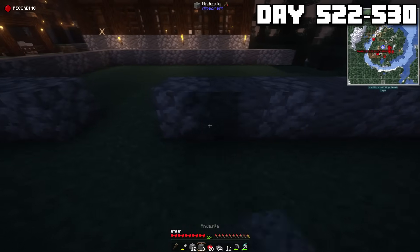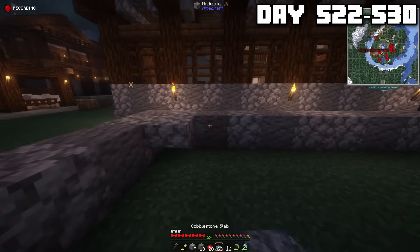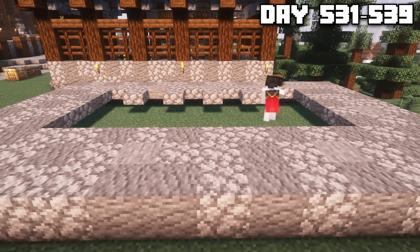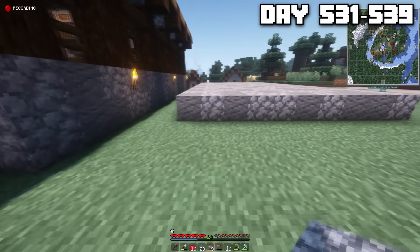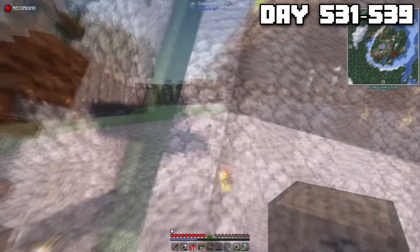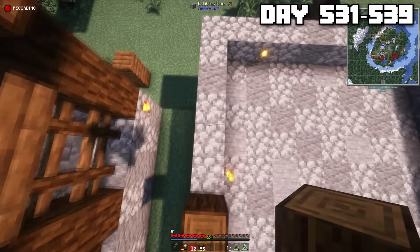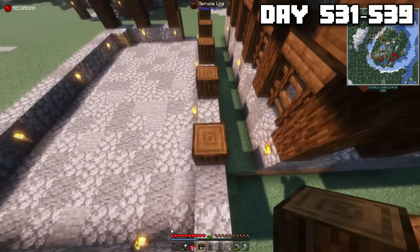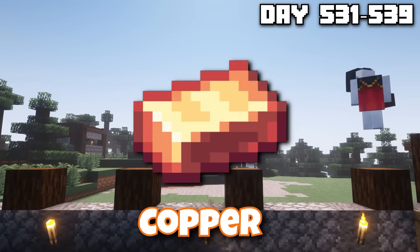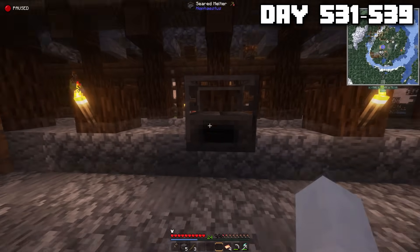Perfect. It was time to construct the next building because I had plans to automate even more metals. So I began building a similar foundation to the building next door, and the designs were going to be basically identical. Another cabin, but this one was going to be responsible for producing a different type of metal, not iron, but instead copper. Now, to make copper, it's quite a process, but it all starts here with the seared melter, and the tinker smeltery setup was kind of difficult to work with because item pipes don't exist.